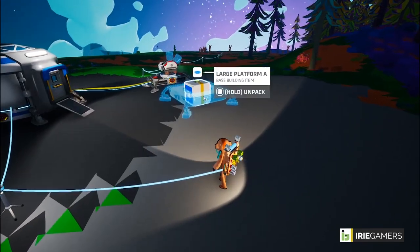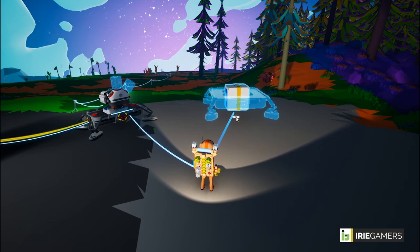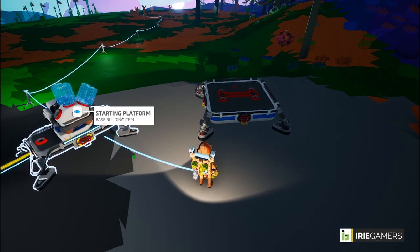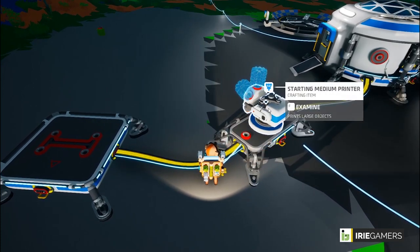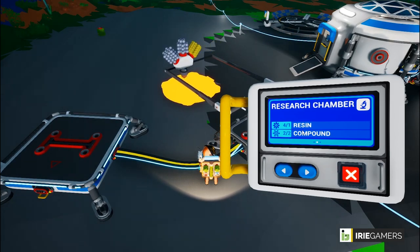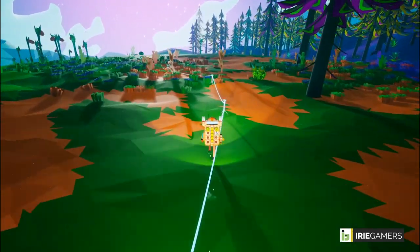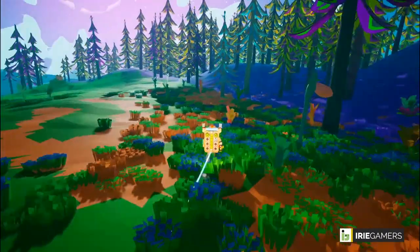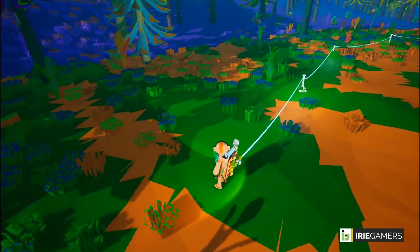My large platform is completed so I'm going to place it, rotate it, unpack it, and connect it to the base. Let me grab this cable plug — there we go. I'm going to put my research chamber there. I've already collected the required items to build the research chamber. While that's being printed, I'm going to go out to see if I can find any power items.